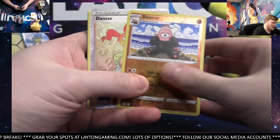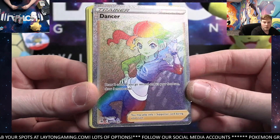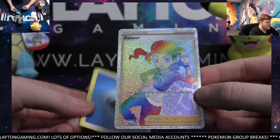Next pack — Rainbow Rare. Trainer Dancer. Very nice. Trainer spot now. Back to back secret rares — very nice stuff in this Dual Booster tonight guys. Thanks for joining, appreciate it.